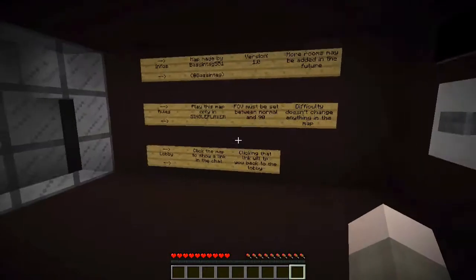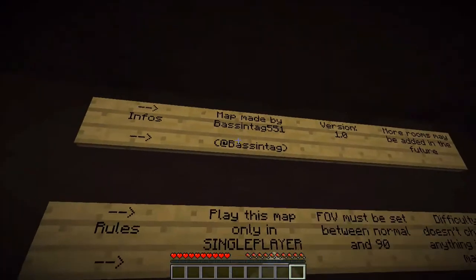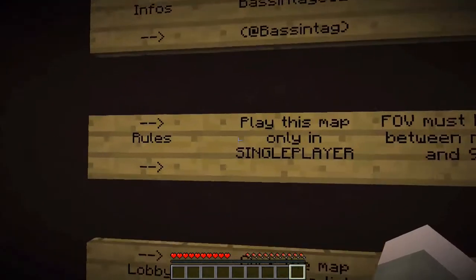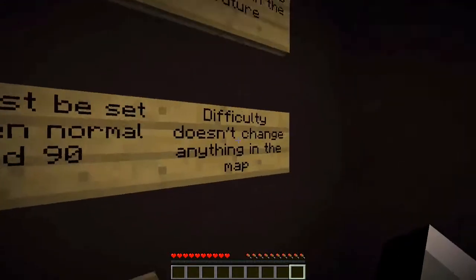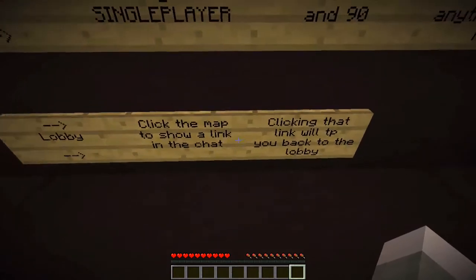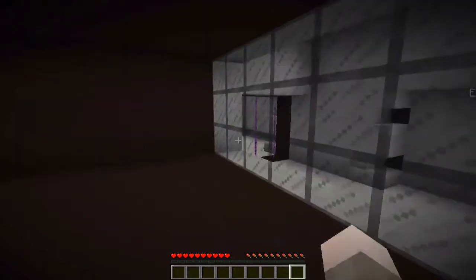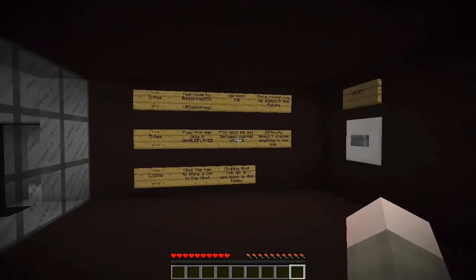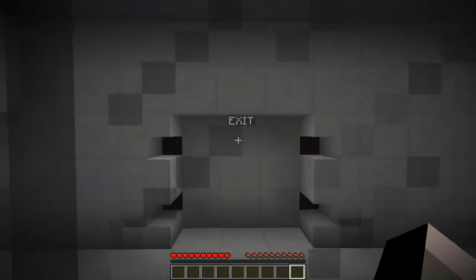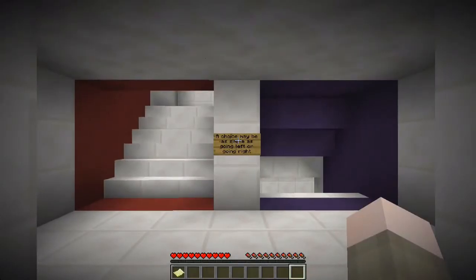Let's look at these signs. The map was created by this awesome guy, version 1.0, and more rooms may be added in the future. Rules: check, check, and check. Lobby: click the map to show a link in the chat — clicking that link will TP you back to the lobby. I cannot destroy anything because I'm on adventure mode. The point of this minigame is to get to the exit, right there!